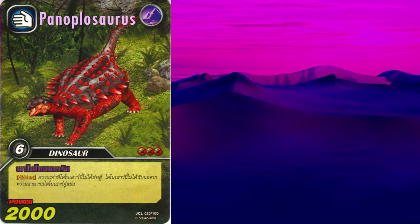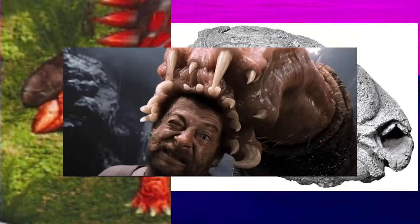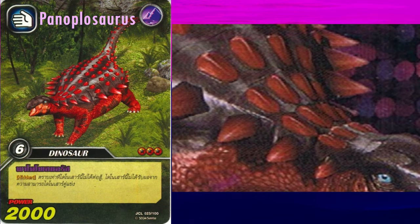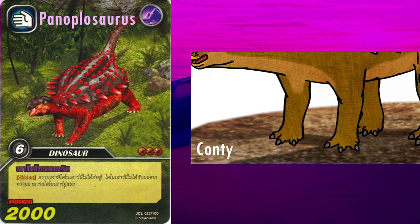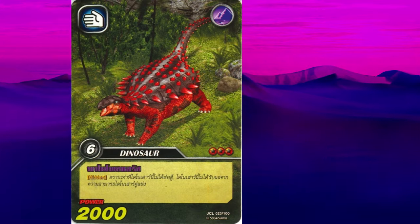Next up we have Panoplosaurus. Its name means well-armoured lizard, and it lived in Canada 75 million years ago. It had a very distinct, lumpy skull that is accurately reconstructed here. It has several types of scoots, with those on the neck having very wide bases and low keels. These are partly represented here, but they're only on the top of the neck, when they should form the signature neck half-rings. The arrangement on the body and tail are unknown, but the long, low scoots transitioning into smaller, rounder scoots over the back, and the rows of more conical scoots forming horizontal rows on the flanks are a common speculation. It's possible Panoplosaurus had only three fingers, unlike other nodosaurs, but this may be due to the others not being preserved. Overall, this model is really good.